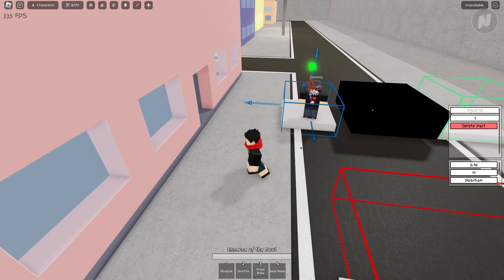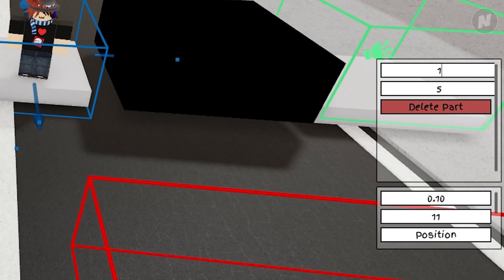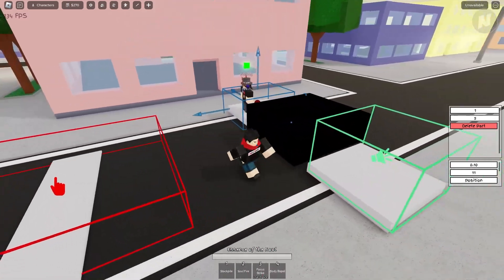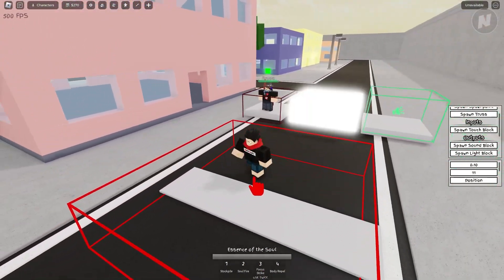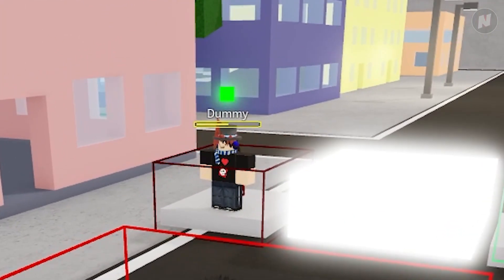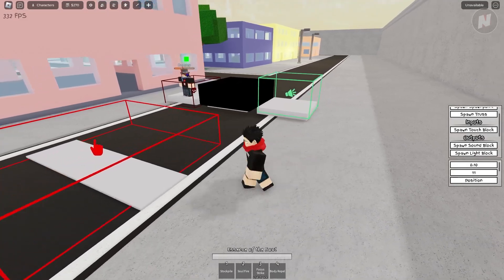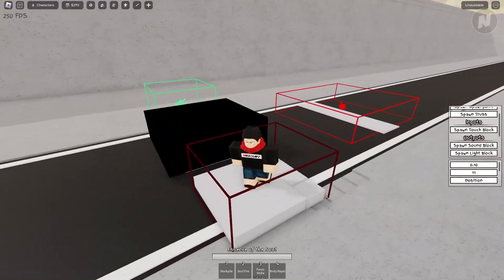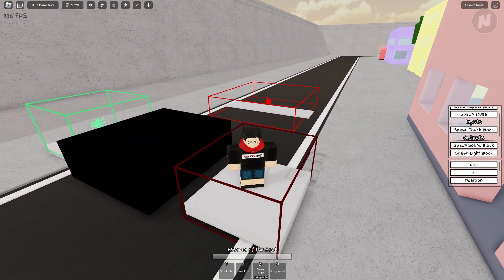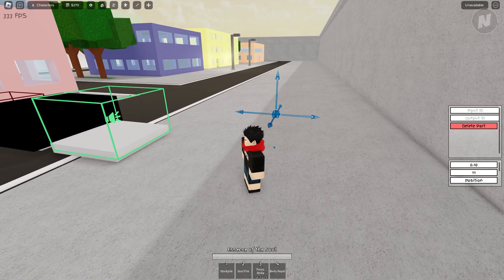Now let's check the damage block. The default was one, but let's set it to five. Input is one, so these three outputs are now connected to the trigger. Let's find out — oh my god, look at that, it's actually working! Now let's set it to loop. The dummy just died — and I'm not gonna die obviously because nobody's stepping on the trigger.